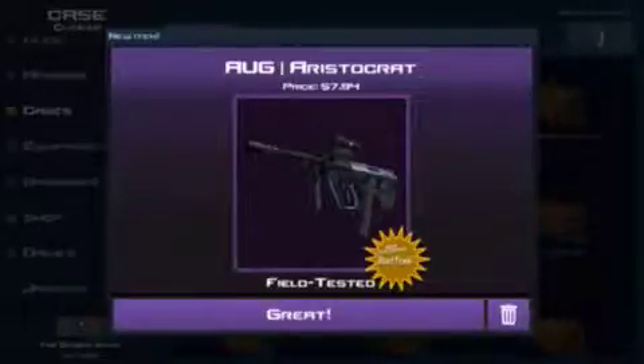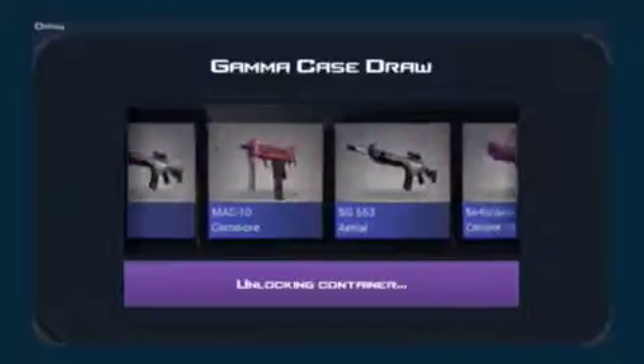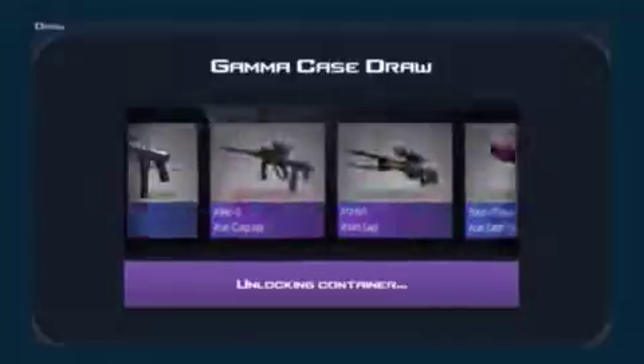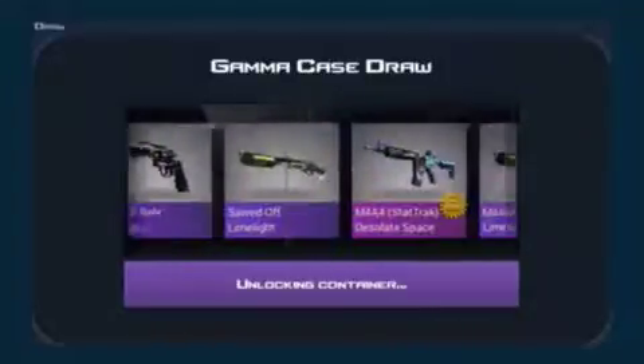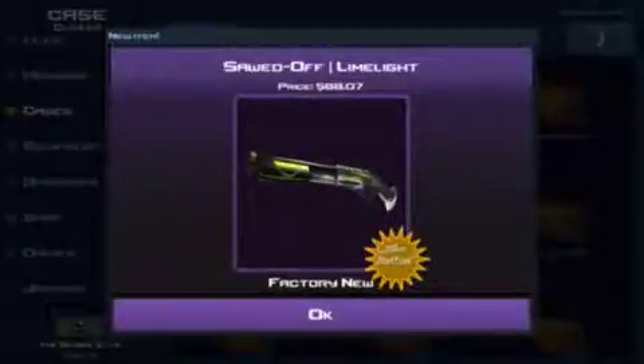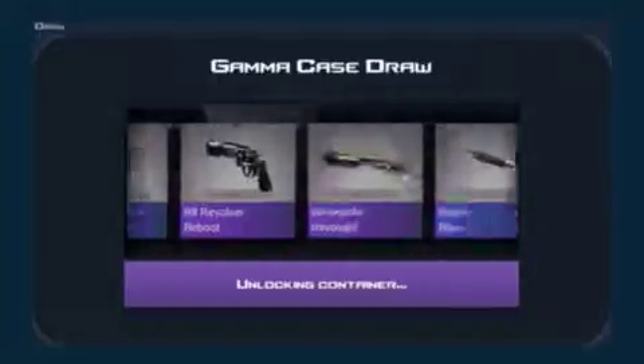Field tested, stat track, seven bucks — I'm going to sell that. There's another knife right there. One dollar battle card. Another one — 88 bucks! Really? 88 dollars for that? I'll definitely take that, 88 dollars, holy crap.